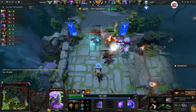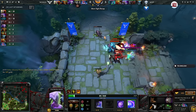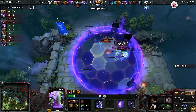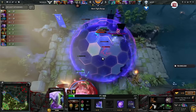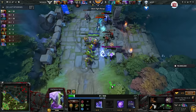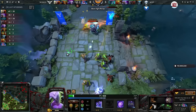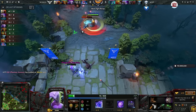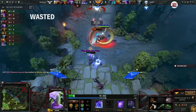Faith Beyond played this very boldly. A lot of Voids would just use the Chrono to get back. But since he knew the Juggernaut was coming, not only does he keep hitting inside the Chrono, but he lingers around the fight — and even though the Omni Slash doesn't take the Ursa down, if Faith Beyond wasn't there to hit the Spirit Breaker TP in, they wouldn't be able to get that kill, and they would have just wasted 2 ultimates for nothing.